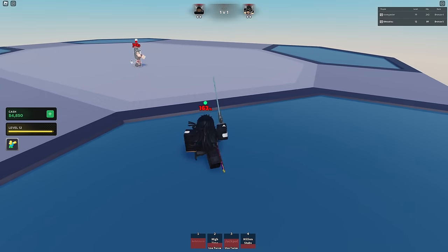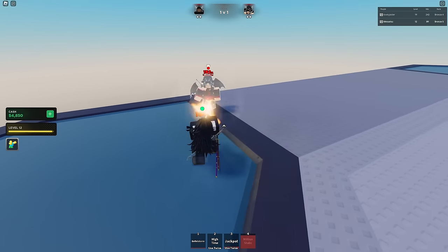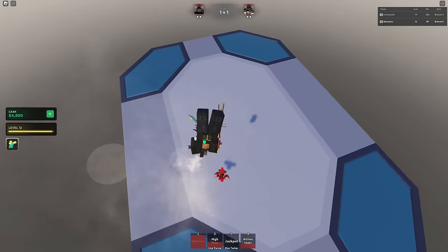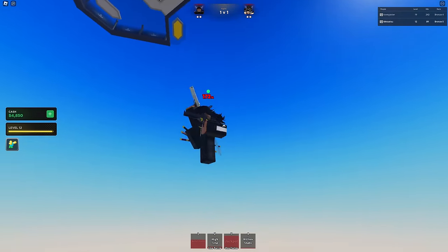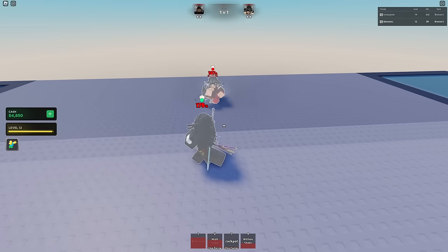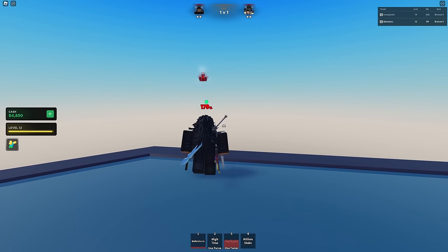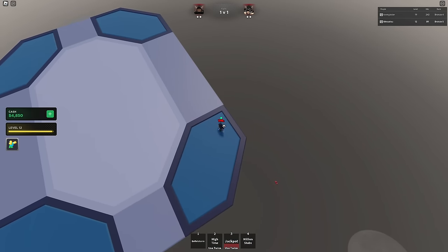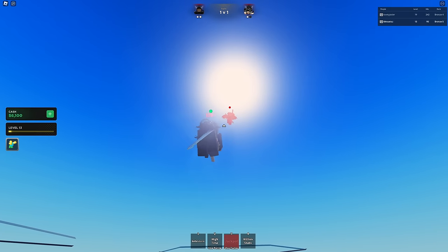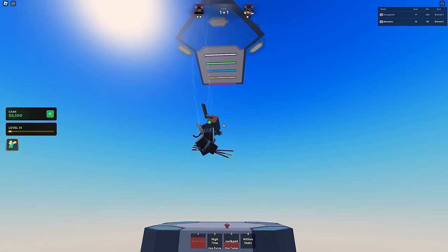I gotta be careful — that Jackpot move keeps getting me shot. Million Stab is also annoying. That air Bullet Storm actually worked. This is a weird match — we're both using the same class so it's really strange. Jackpot — is she dead? She probably knows how to recover. Oh no, she just messed up! She was using Jackpot in the air and messed up — she sold right there.